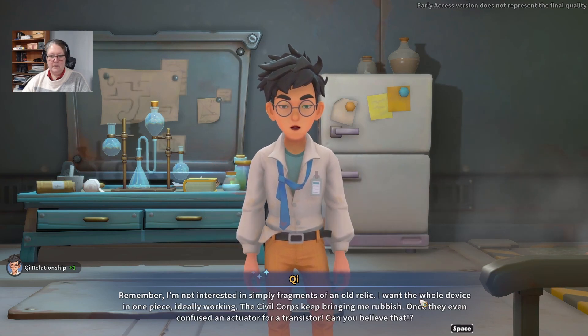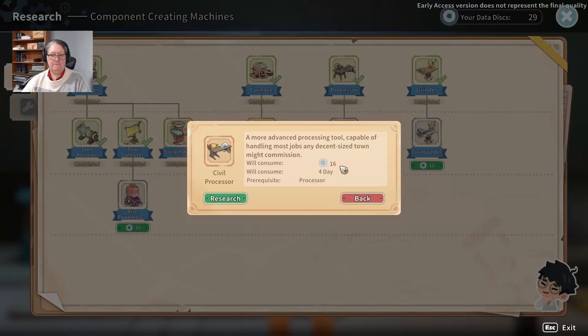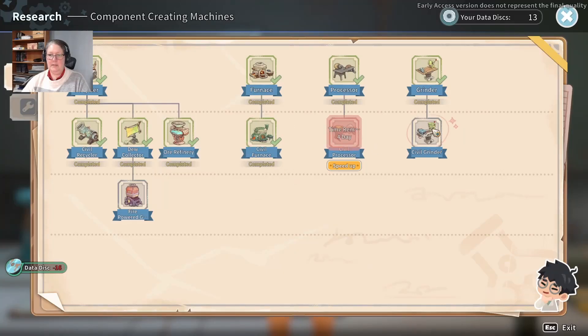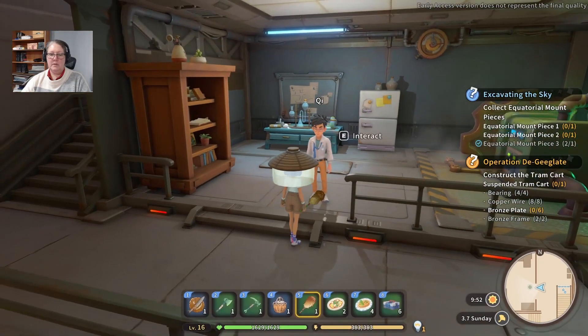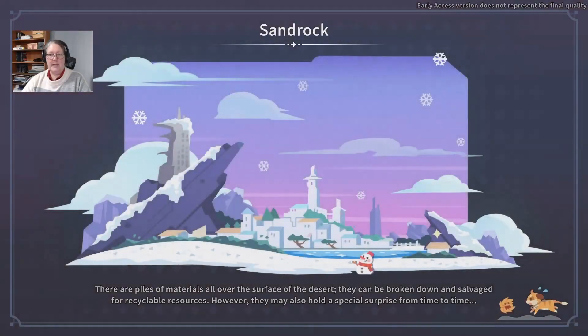Q says: "I'm not interested in simply fragments of an old relic. I want the whole device in one piece, ideally working. The Civil Corps keep bringing me rubbish — once they even confused an actuator for a transistor. Can you believe that?" I need to upgrade my processor. Actually, I'd better upgrade my machines next — that's kind of important. Then we'll go for the grinder. I've got 13 discs, not enough, so I really didn't commission it.